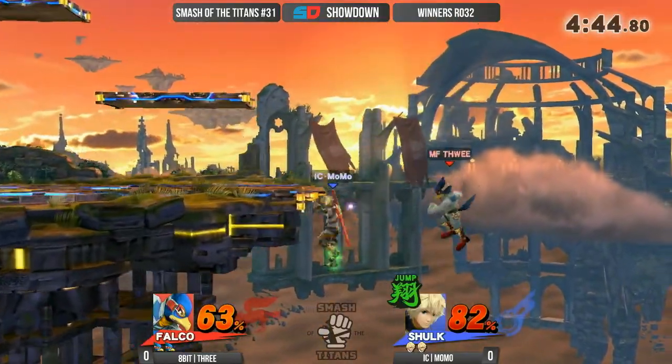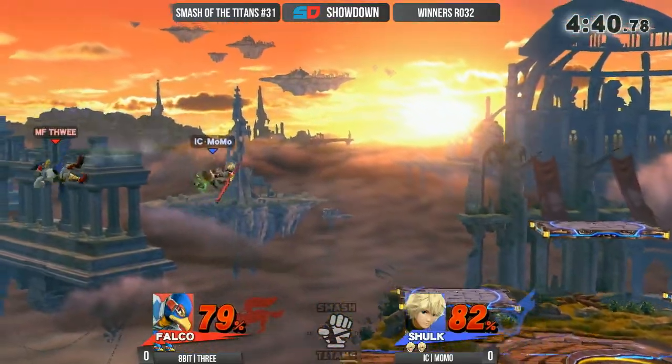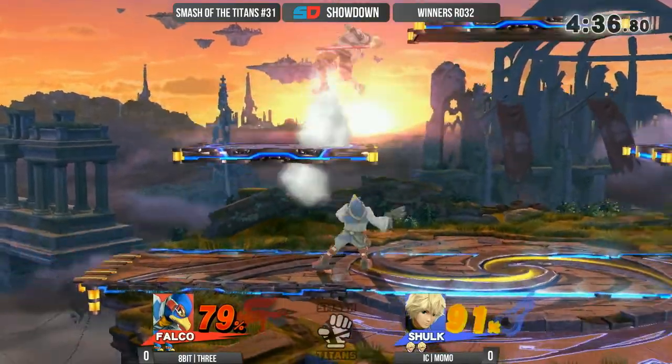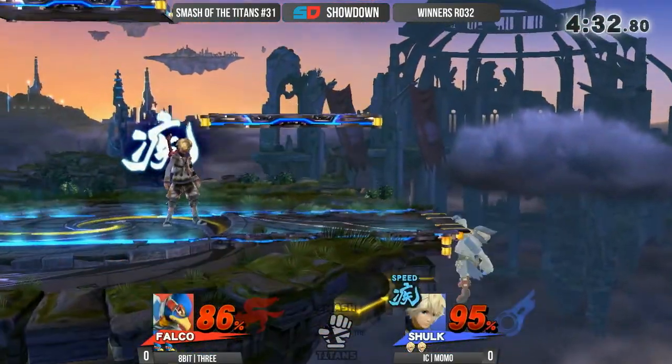3 is off stage. Momo went for the trump! That was smart to go for the up air — not correctly spaced, but definitely put some fear into 3 right there. Beautiful jab to stuff him right there. The up air's not gonna connect, and Momo gets the fair.